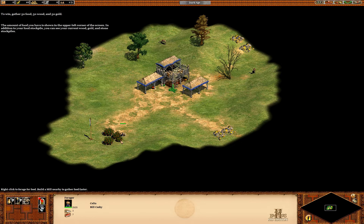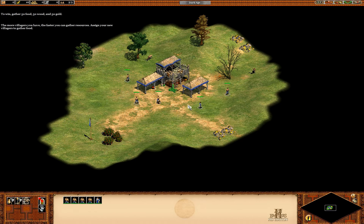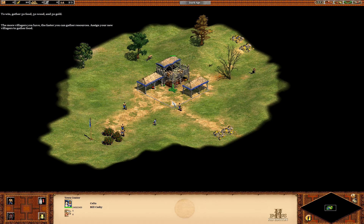The amount of food you have is shown in the upper left corner of the screen. In addition to your food stockpile, you can see your current wood, gold, and stone stockpiles. The more villagers you have, the faster you can gather resources. Assign your new villagers to gather food.